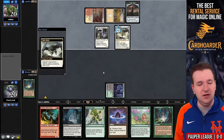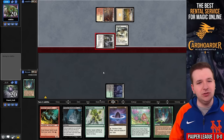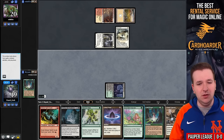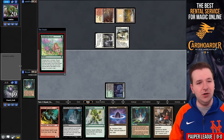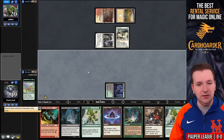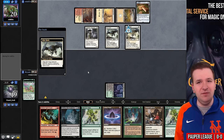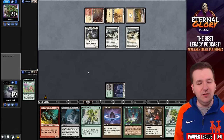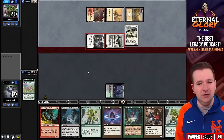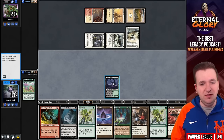They play a land and a Glint Hawk, pick up the clue, and attack for one — I go to 19. We need more mana. Shield Sphere is not terrible. Let's find a Culling the Weak. We'll cast Abundant Harvest and say non-land — we find another copy of Natural State. A little awkward, we'll pass the turn. They play Lembas and another copy of Glint Hawk, pick up their artifact, and attack for three — I fall to 16 life. We just need to find some mana here. I draw Ornithopter — I don't mind drawing zero mana creatures because it does mean we need less mana to win eventually, but right now it's not helping.